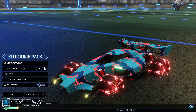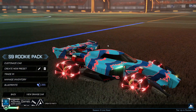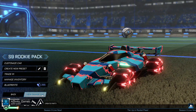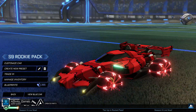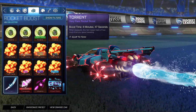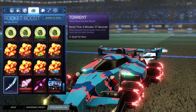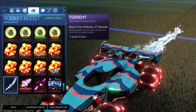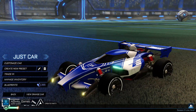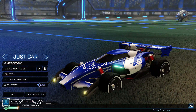Here's what all the items look like together. I didn't try to make this car look pretty — I just want to show you all of the items on one car. So this is what it looks like. If we take a look at the boost and the trail, this is what it's looking like. Not a big fan of this color, but just trying to match things a little bit. Cars that are actually designed to look good are coming up.